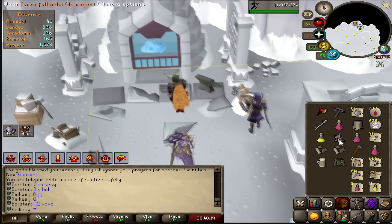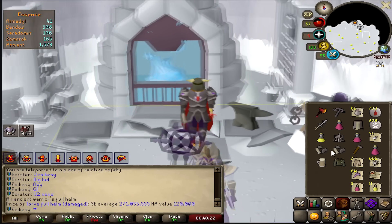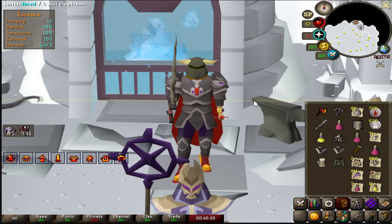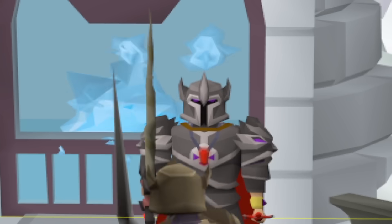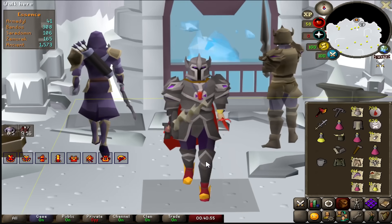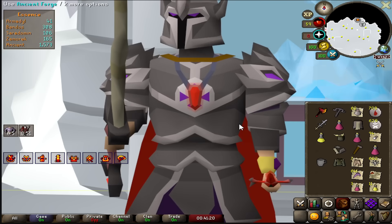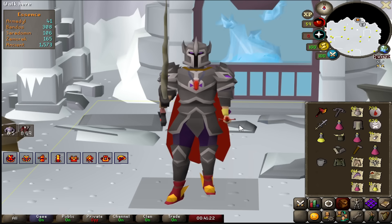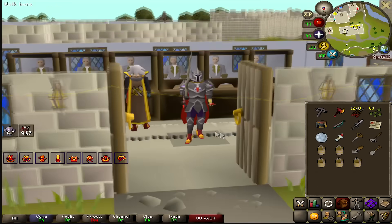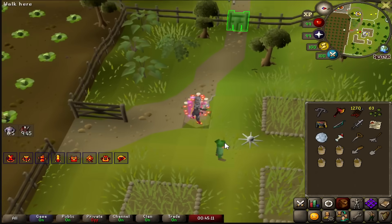This is such a massive upgrade for me. The second best in slot helmet that I can have is the Inquisitor Helm with my regions, which is half the strength bonus of this. 400 points. Full Torva has been achieved — look at it! It looks so good! And I'm totally done with Nex now. I have no reason to be here. Now that I've got full Torva, I'm basically a free agent.